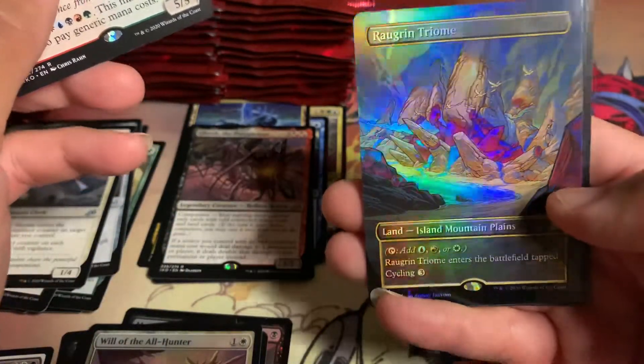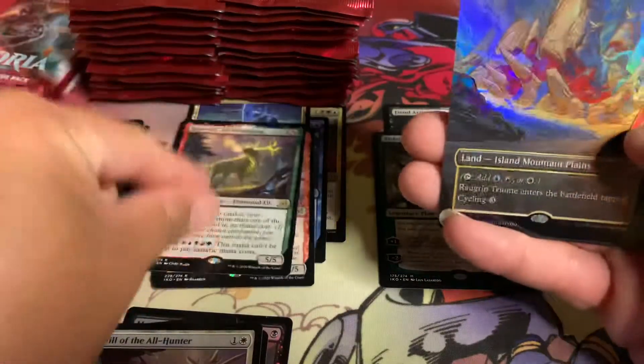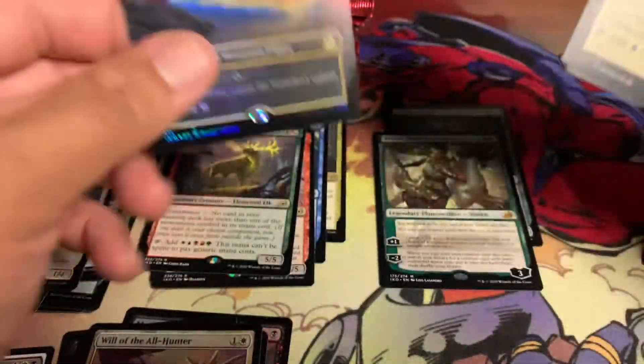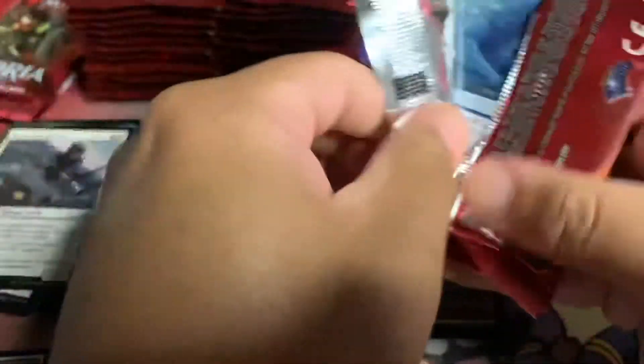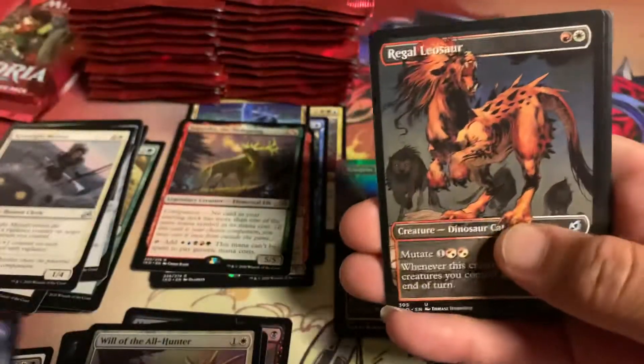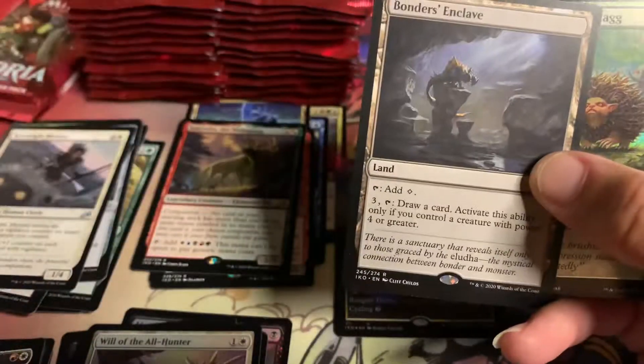Foil Rogrin Triome Showcase — y'all saw this already, but still look at that. That is nice. Add that to the mythic pile — that's a really great hit right there. Surprised you can still pull those extended foils of Triomes here. Showcase and showcase. Man, the foils keep coming, don't they?